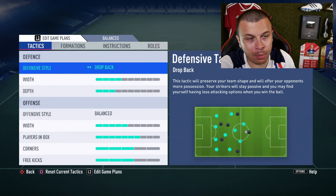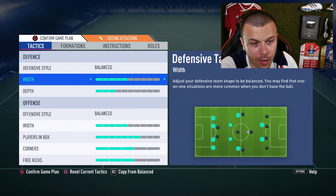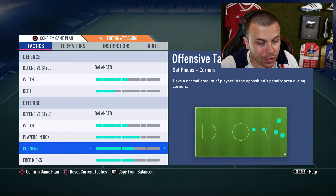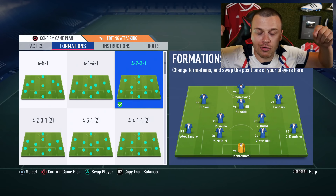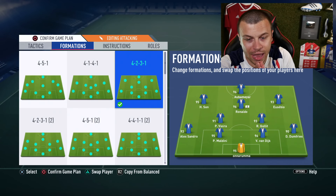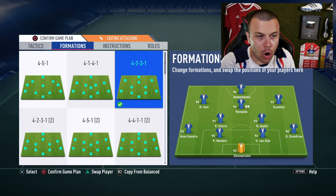I forgot to show you my main game plans. I'm gonna use the 4-2-3-1 narrow formation after minute 1: balanced defensive style, width 5 bars, depth 3 bars, offensive style balanced, width 5 bars, players in box 7, corners 3 and free kicks 3. This is our after minute 1 team: Aubameyang striker, Ronaldo right behind, Sonaldo and Eusebio along the wings, CDMs Vieira plus Gullit. At the back: Flashback SBC Aleksandro, Eike Maldini, TOTS Van Dijk, TOTS Dumfries. In goal: Red Inform 95 Donnarumma.